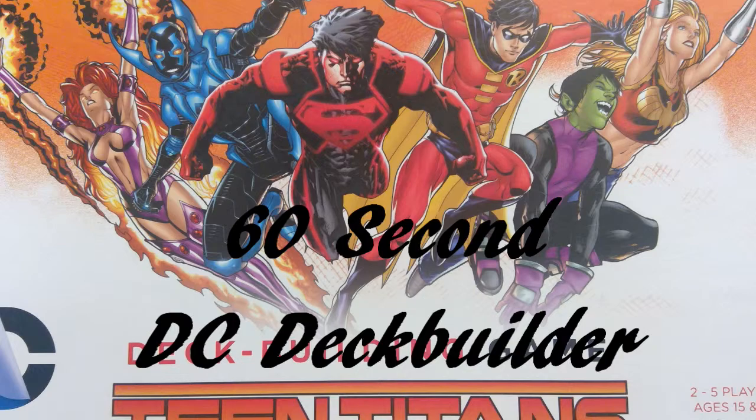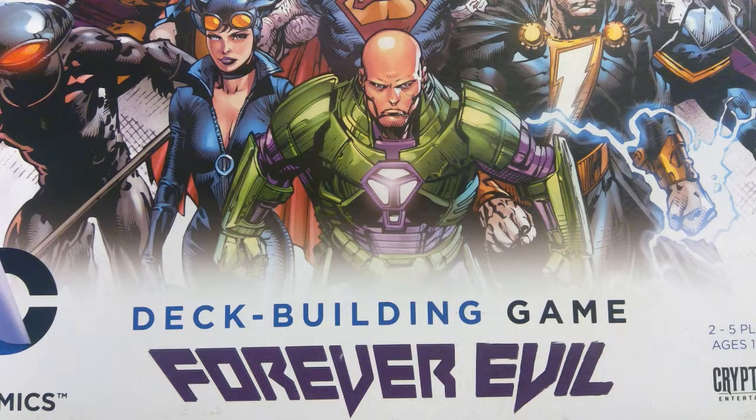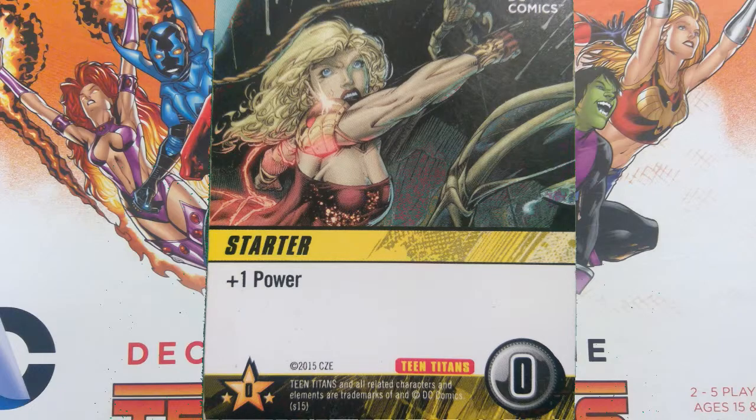60-second DC Deck Builder. Open the box. Decide on a superhero — or play Forever Evil instead and be a supervillain. Get 7 Punch and 3 Vulnerability cards. Shuffle your deck. Draw 5 cards.